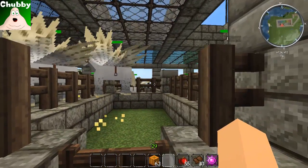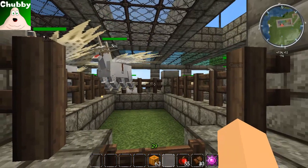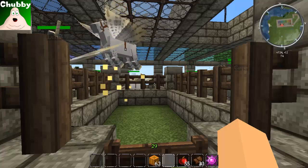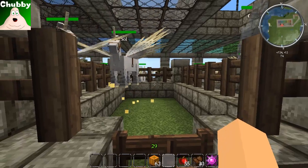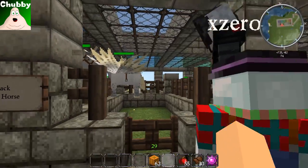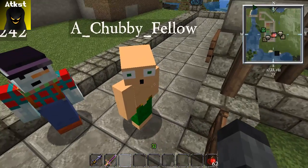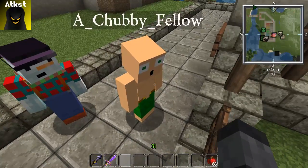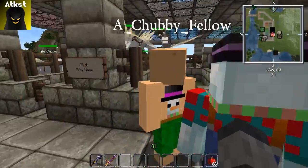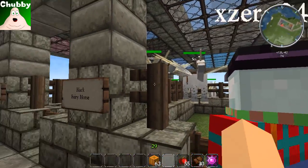Fairy Horse is the hardest one to get. What you have to do is breed a Pegasus and a Unicorn together with an essence of light. What will happen is the two will disappear and you will get the Pegasus back inside of a unicorn — you do lose the Unicorn. This is what a Fairy Horse looks like.